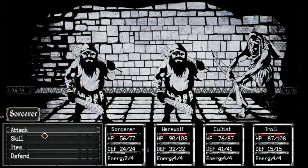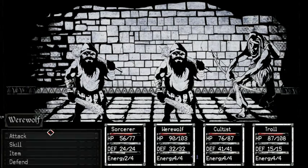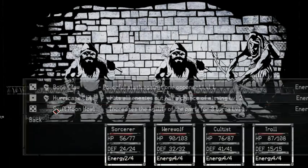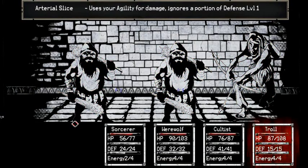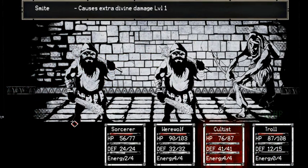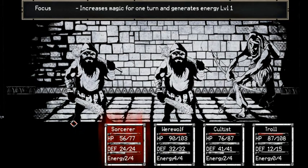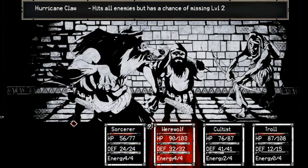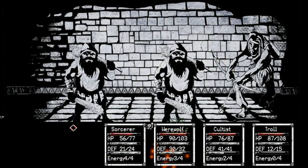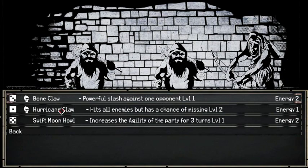Smite. Build some energy. Then next turn we'll unleash a fireball. Hurricane. Hurricane. Missed two of them. I'm not sure how much I like that hurricane claw. I mean, it's handy, but it misses a lot. Even if I keep using it.